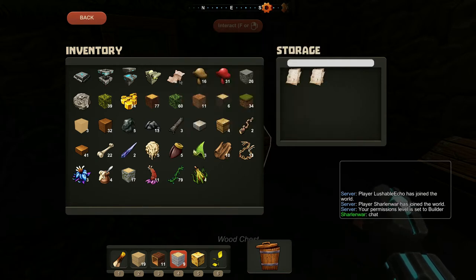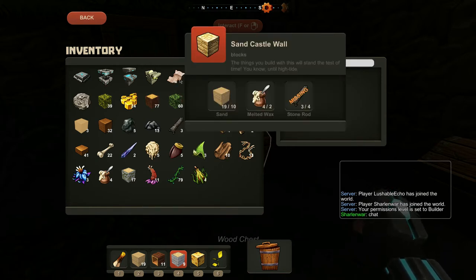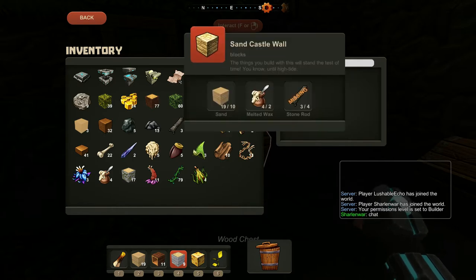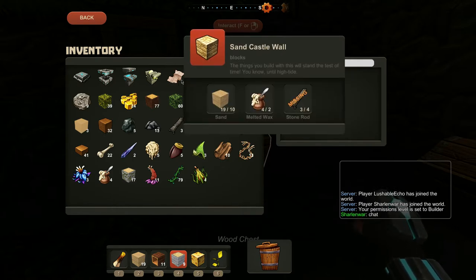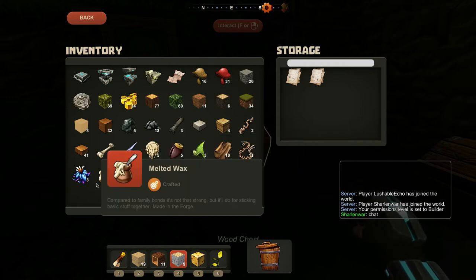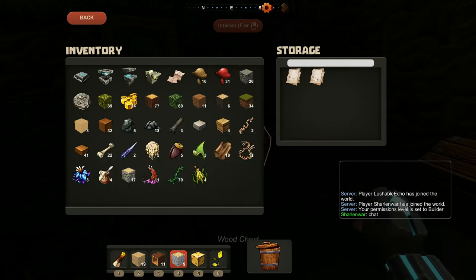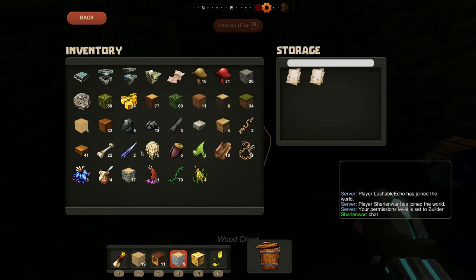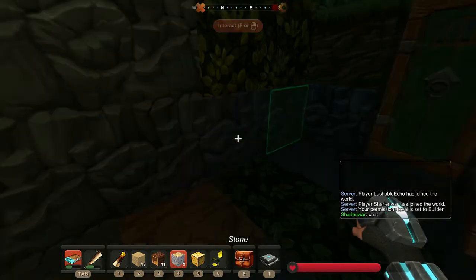Wait — are these sand castle walls? Where the fuck did that come from? Oh, it's in your inventory? Yeah. Weird. Because I was in the sand area collecting some sand. Yeah, that's interesting.